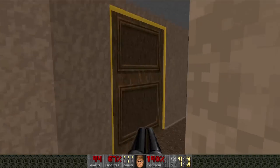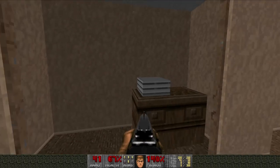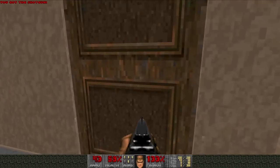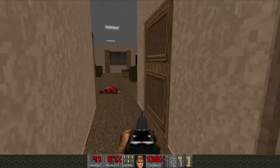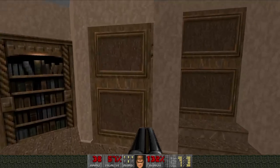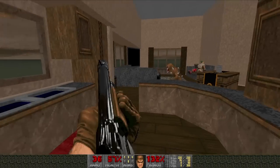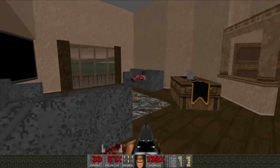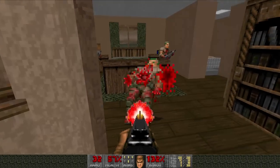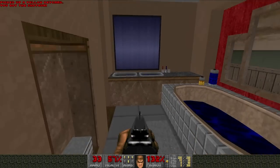I noticed while editing that a couple of the sinks in the house are empty at first, and then while looking for stuff to do, I shot a shotgun into one of the mirrors and the sink filled up. I didn't notice this while playing, but in editing it is clear that something I did had an effect on that sink. That made me think something I can do in this house is going to change things - that sink has something to do with either the bathtub drowning dream or the mirror dream. So I guess we'll find out.